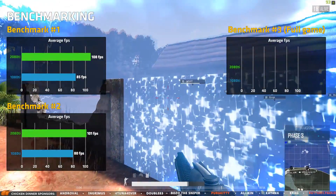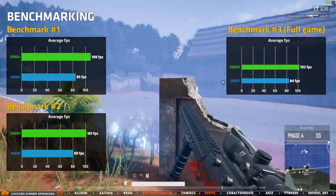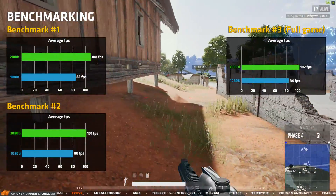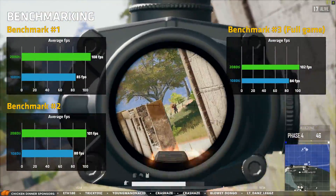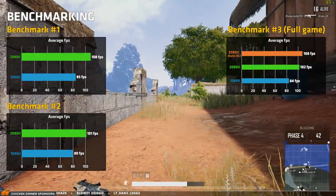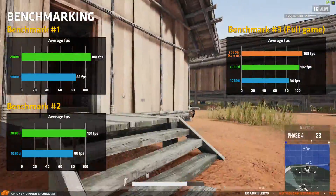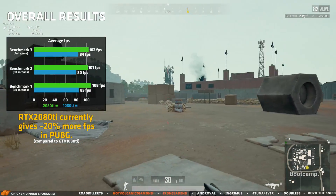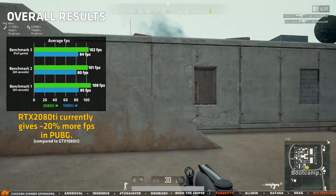Finally, I tested a full game which lasted for about 22 minutes, and the results were almost exactly the same as the smaller tests. I also overclocked the 2080 Ti and ran this test again to see how big an impact it would have. After performing the overclock, I benchmarked the entire game again and now got 108 FPS, meaning that I increased the performance of the card by another 5%. So overall, the RTX 2080 Ti is about 20% more powerful in PUBG when compared to the 1080 Ti at 1440p.